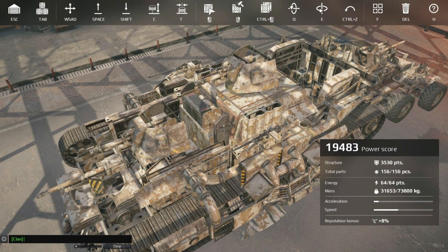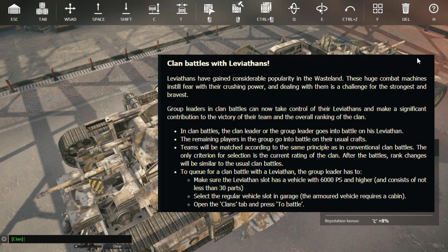First thing out the gate, we now have clan battles with Leviathans. I've been begging for a brawl mode with Leviathans for ages, so hoping after some testing this is something that more players could be involved with. Right now it looks like it's mostly going to be isolated to clan battles, and they're going to be testing it until the 27th.